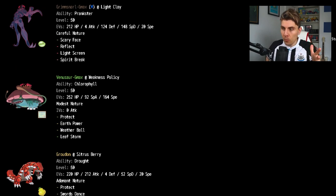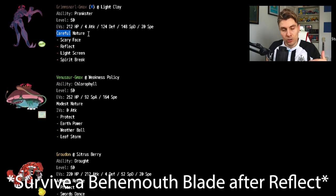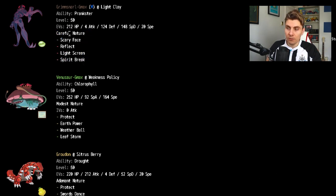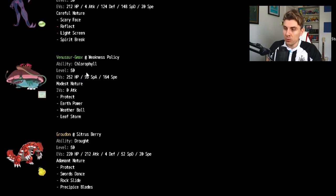The one thing I'd point out straight away is I made a little error with Grimmsnarl — it should be Impish. With an Impish nature and that EV investment, you can take a Behemoth Blade from max attack Jolly Zacian, which gives you that extra turn to get a Light Screen, Spirit Break, or even a Scary Face off. The spread itself is fine, just to make it more optimal I'd go Impish — you've already got the screen support anyway.